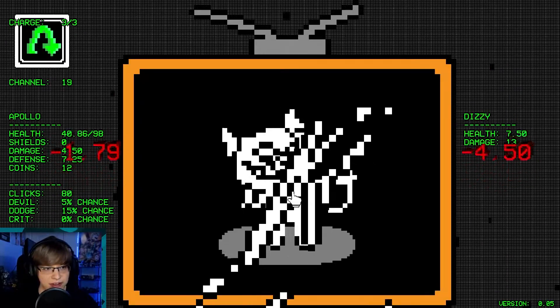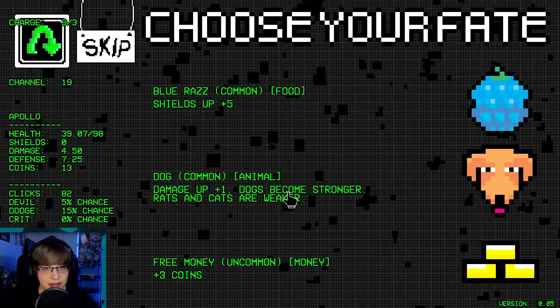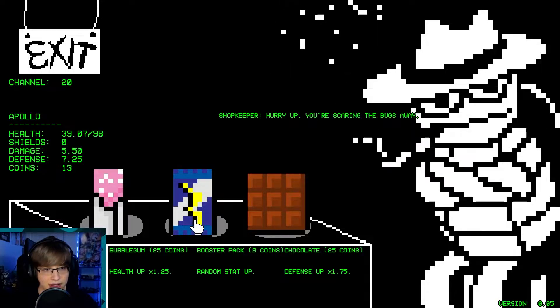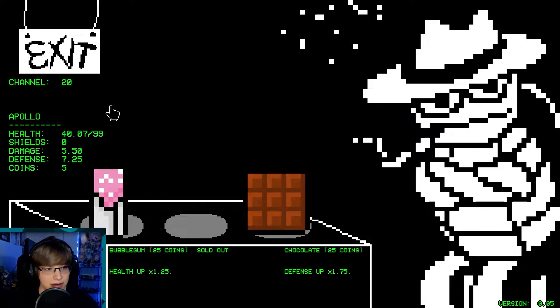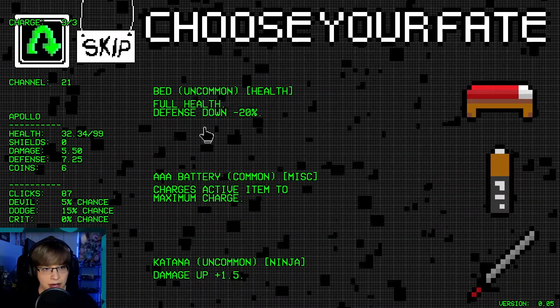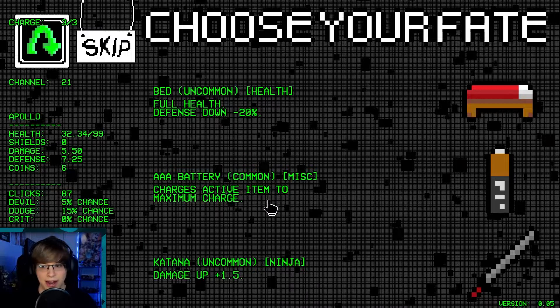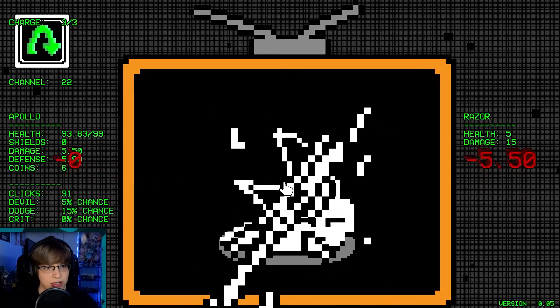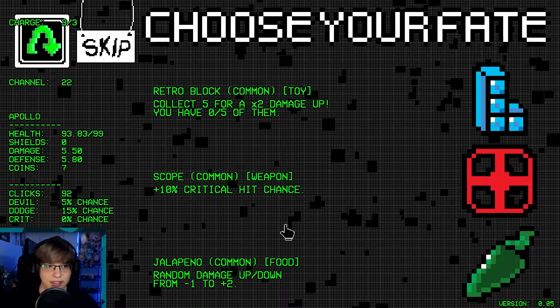We'll lose some damage for some dodge chance — we got 15% dodge chance. Start going dogs here. We don't have money for like anything except random stat up — so I'll do that. I think it made our health go up, which is pretty good. Full health... I don't want to lose all that defense. Actually, it's only taking away about two defense from us — we gotta figure something out.